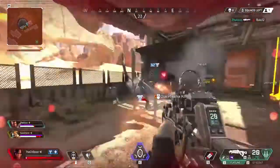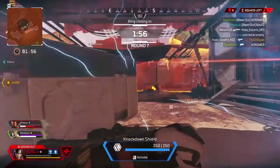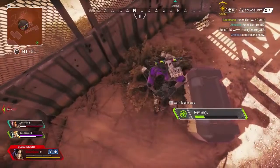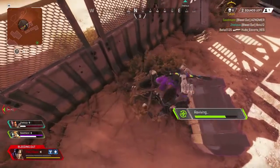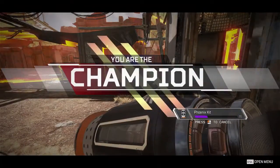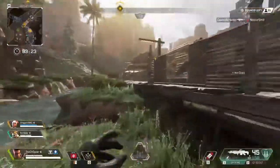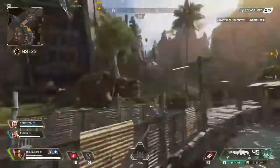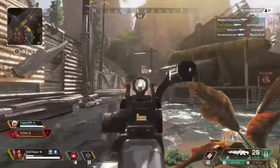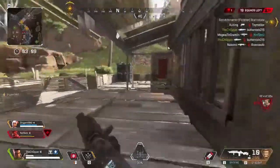Pay attention to your passive ability. For example, Wraith will literally call out when you're being targeted, which you can use to track enemies or scout. Her tactical ability is essentially a get-out-of-jail-free card that cools down every 20 seconds — you can turn nearly invisible and escape any situation. I see a lot of people playing Wraith without taking full advantage of those abilities. I also really like Bangalore — her tactical throws two smoke grenades that instantly explode. You can use them to escape, provide cover for teammates, or put up a smoke screen enemies can't shoot through.